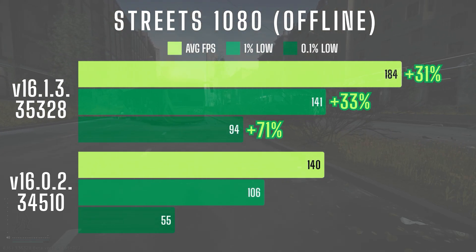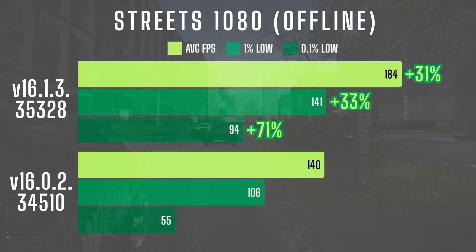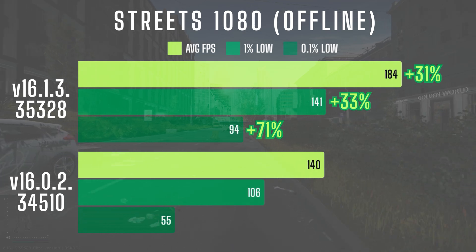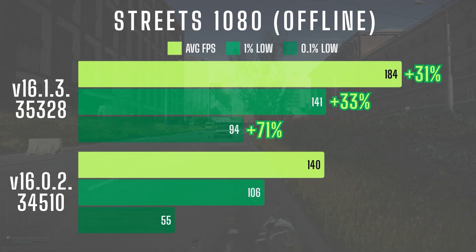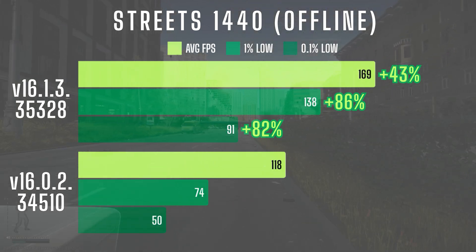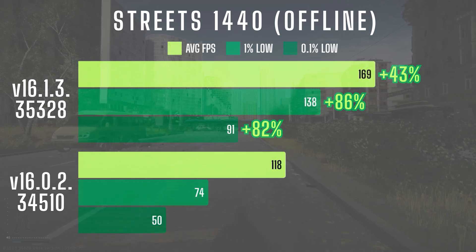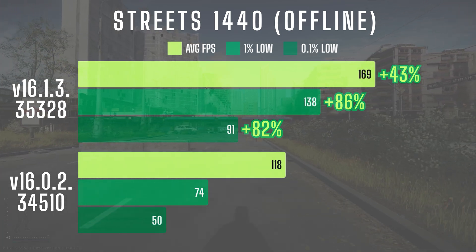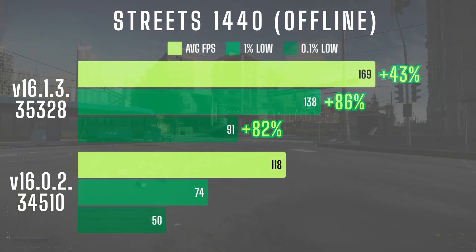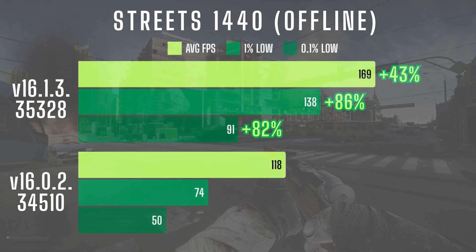At 1080 offline on Streets, I saw a 31% increase in average FPS, with 1% lows improving by 33%. The most impressive gain was in 0.1% lows, which shot up by 71%, making gameplay feel far smoother and more consistent. In 1440, the improvements were even bigger — average FPS increased by 43%, while 1% lows jumped by 86% and 0.1% lows improved by 82%. In the last patch, the CPU bottleneck was a major issue as resolution increased, but with these optimizations that bottleneck has loosened significantly, allowing for much better performance across the board.